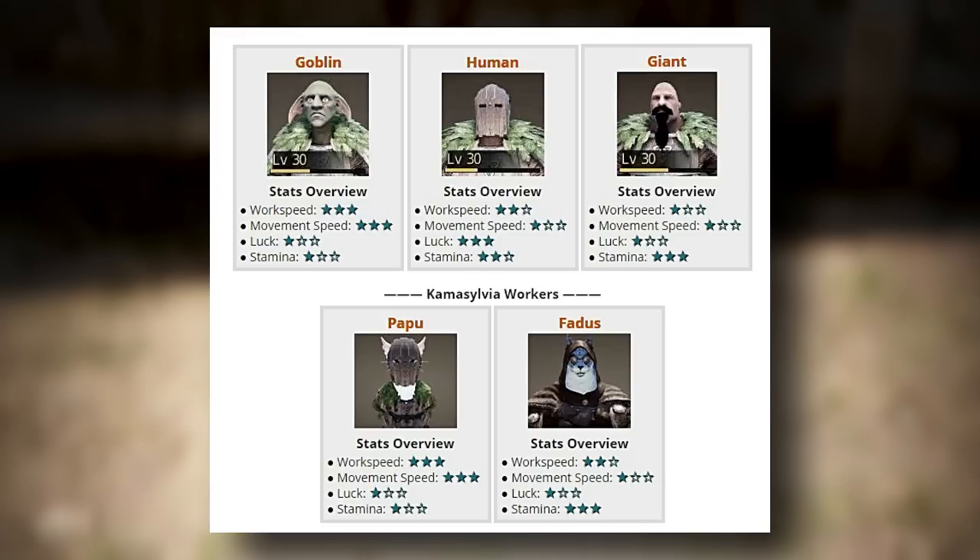Finally, you have the fetus, which has decent work speed, low movement speed, low luck, but also high stamina. Ideally, you'd want to get as many goblins as you can if you're looking for the highest yield and most money. However, you can use humans for certain nodes which require rare procs — for example, eggs from the chicken node. The eggs are the rare proc, and a human will get more of these than a goblin. However, this advantage of luck is outshined when the node is extremely far away. In those situations, goblins and papus will outpace a human.